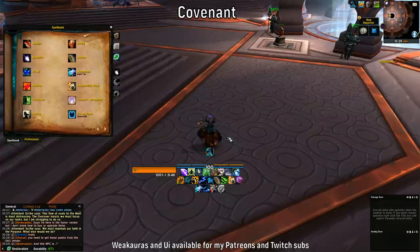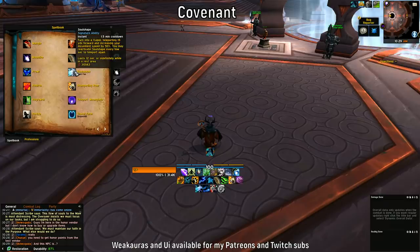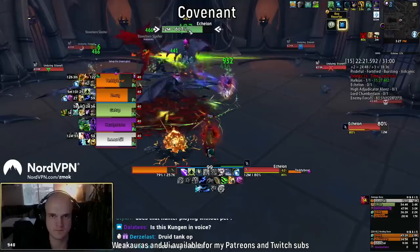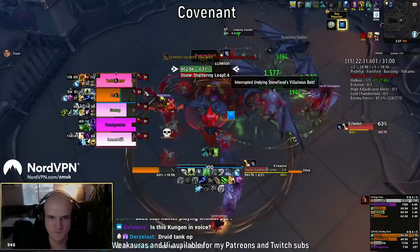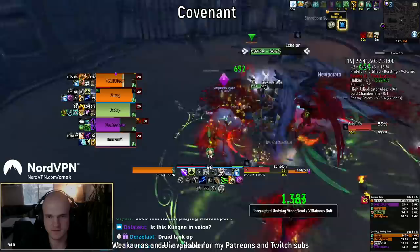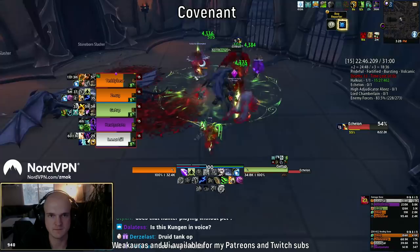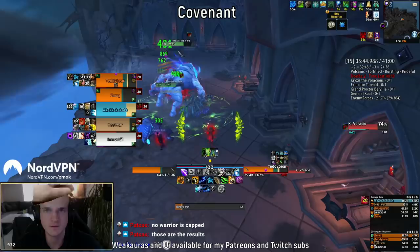Next up we have covenants. I'm not going to go into detail about every covenant — that would make the video too long — but I'll tell you why I picked Night Fae. By picking Night Fae you get Soul Shape, which is basically a teleport. In a rested area you can stay in this form forever, but outside rested areas it lasts 12 seconds, and every 4 seconds within that form you can do a short teleport. You can use it to dodge abilities in dungeons, but if you leave the form before 12 seconds you can't re-enter until the 1.5 minute cooldown is up.